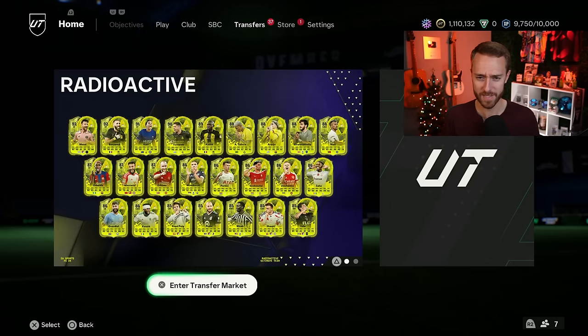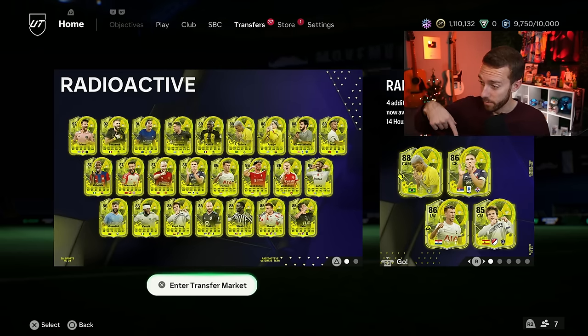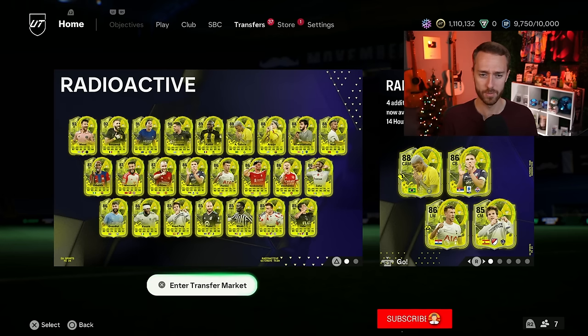A lot of people have invested in Perisic and Talisca as well because they believe the prices there are going to go up. Yesterday we also had two other mini-release cards added: Milankovic and Ricky Puj. Be careful with this Milankovic center back card because he is actually minimum price, as is Ericsson on the market. So be careful with some of those radioactive cards that are min-price.